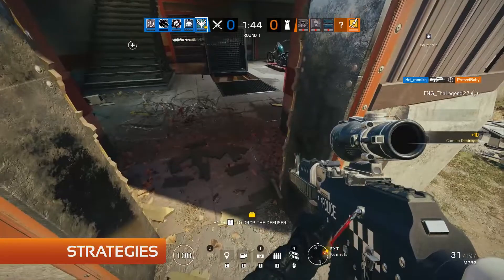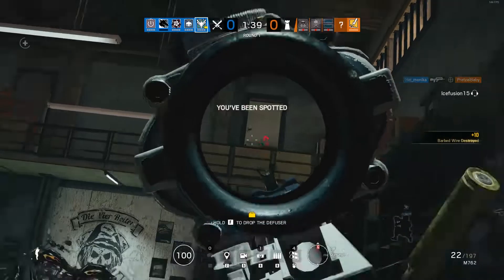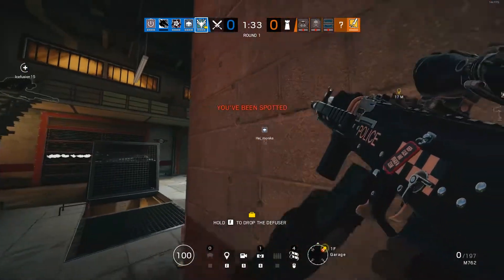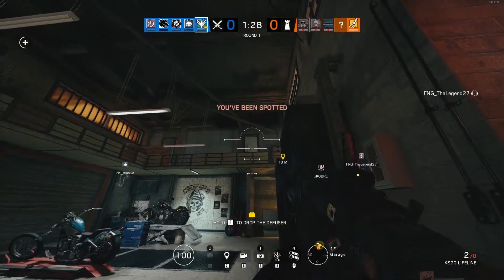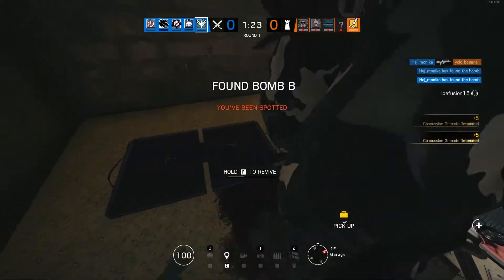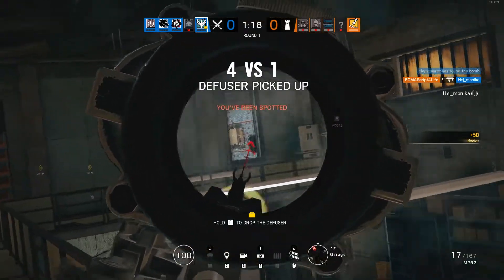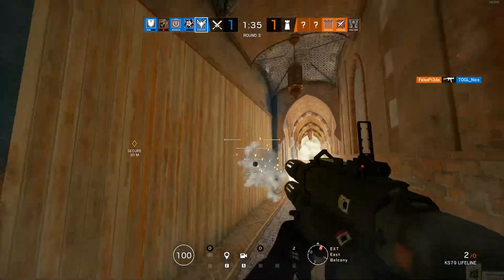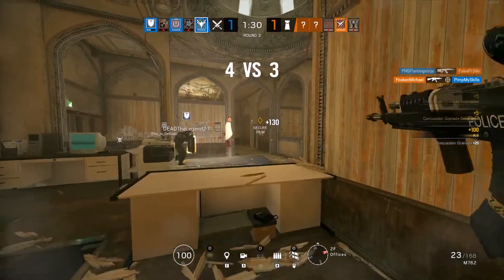Zofia is, first and foremost, a soft breacher with exceptionally high utility and, when used effectively, can provide a huge benefit for the attacking team. While her gadget can be easily compared to Ash's grenade launcher, there are some key differences that set Zofia apart. As mentioned earlier, Zofia's grenades do not travel in a straight line, so care must be taken when aiming over low walls and obstacles. Zofia's impact grenades are also far quieter than Ash's breaching rounds or normal breaching charges, making more of a pop noise than a thunderous explosion. This can allow Zofia to breach a wall almost unnoticed while defenders have their attention focused elsewhere.